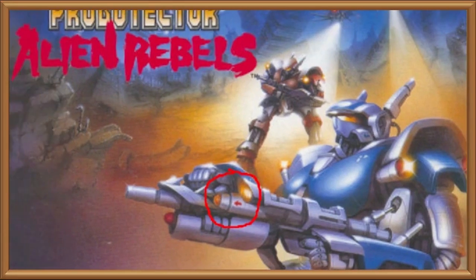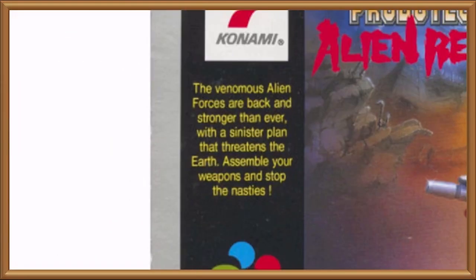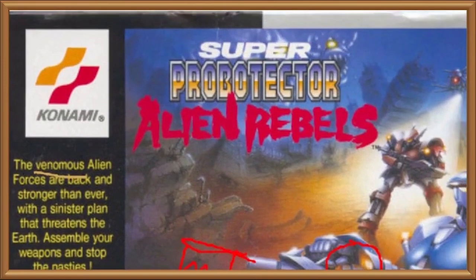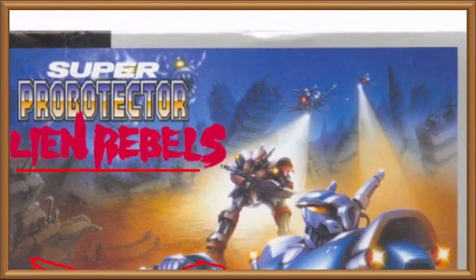There's something altogether more innocent about the vibe they were going for here, especially when you compare the blurb to the rather aloof and mechanical American equivalent. "The venomous — venomous — alien forces are back and stronger than ever, with a sinister plan that threatens the Earth. Assemble your weapons and stop the nasties." This blurb reads like a toothbrush advert for 12-year-olds. The nasties sound like some kind of anthropomorphic plaque monster. There's also a fairly vast conceptual difference between alien wars and alien rebels. Alien rebels implies that the aliens were in a position of subjugation under the robots and are now fighting back against some kind of unjust treatment, which is left unclear but presumably involved probotecting of some kind.